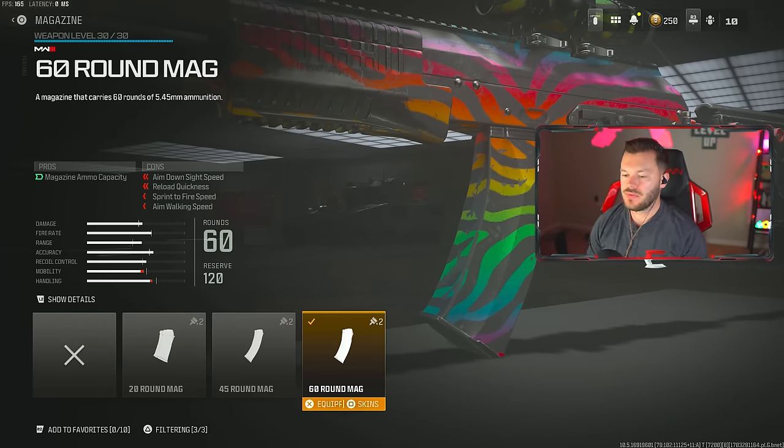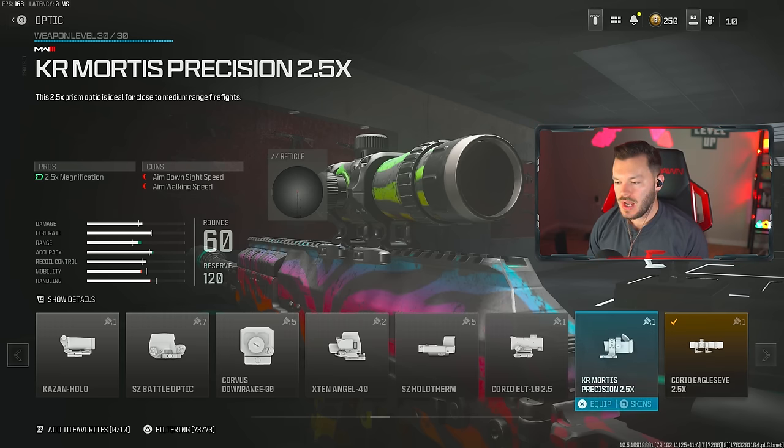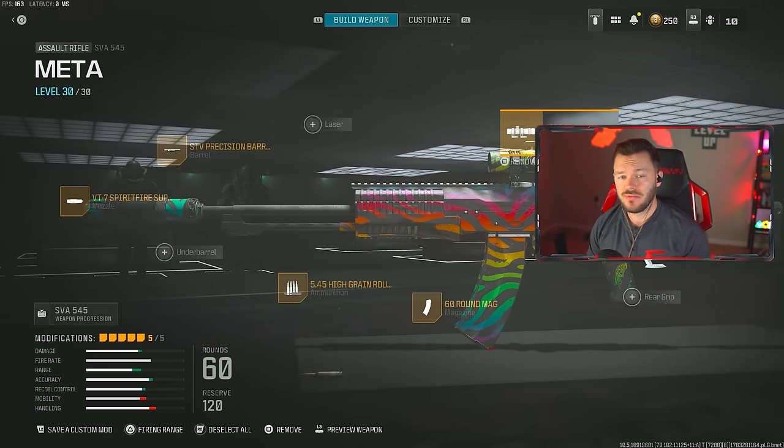We're going to throw on the 60-round mag — I'm a 60-round mag kind of guy. The 60 and 45 are pretty much our only choices here, and 60 is just the way to go. Then lastly, we're going to throw on the Corio Eagle's Eye 2.5x sight. This is pretty much the meta optic for this game, whether you're playing Resurgence or Big Map BR. If you don't want that, the SE Recharge is my other go-to sight for an assault rifle — between the SE and the Corio Eagle Eye, you really can't go wrong. Definitely give this one a try; it's actually really, really solid.